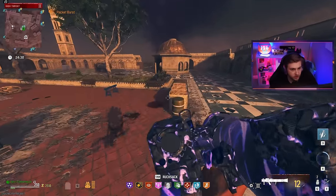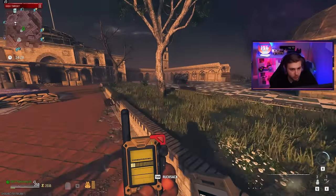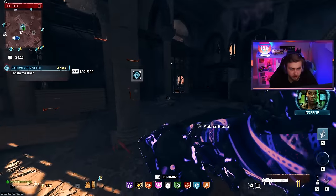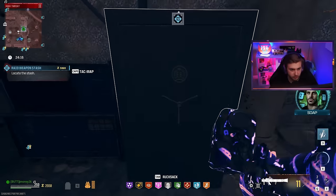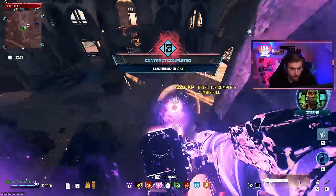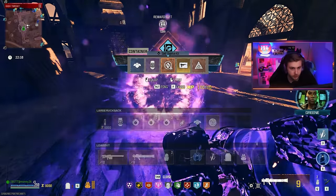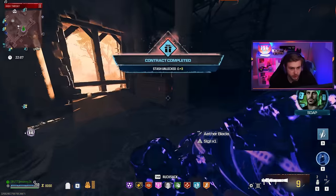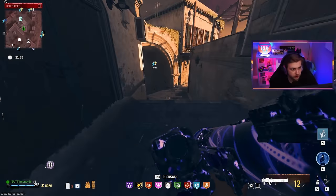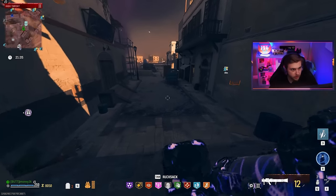But there is a contract right here - let's go balls to the wall and see if we can complete it. We have to be more careful. This shouldn't be a very hard contract but it might take a bit. It really sucks not having our golden armor plates. And that's the contract done - self-revive and a sigil. We're back in business. Oh, and there's a bounty down here.